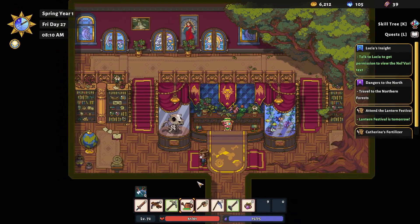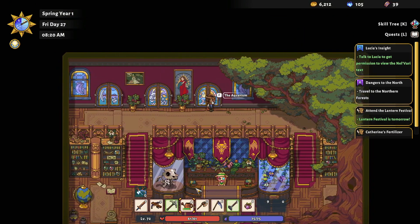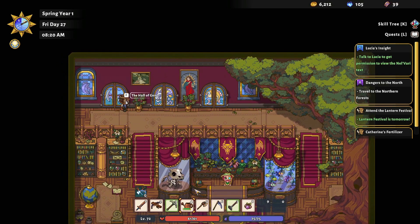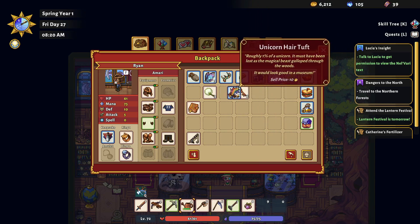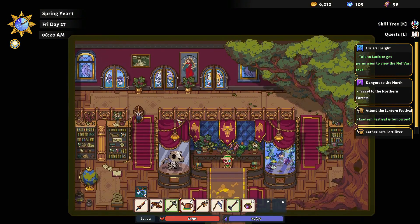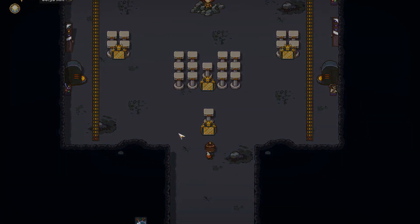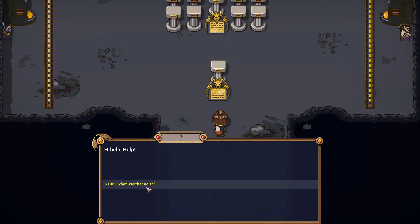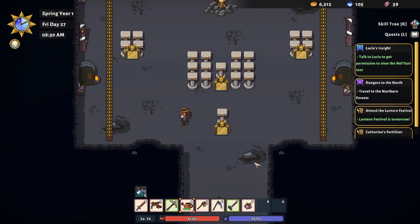After all those introductions I still have no idea what to do with all this stuff I have on me - fairy wings, pumice stone, a unicorn hair tuft, just random items. Let me look around and see if I can figure it out. We probably need to go in these rooms. Let's jump into the first one - the hall of gems. Oh, here we go, another cutscene!